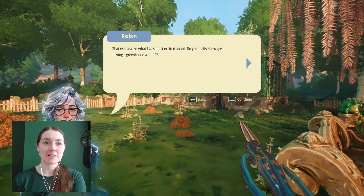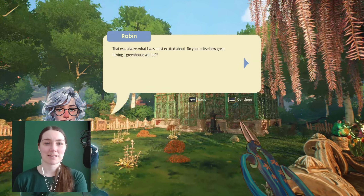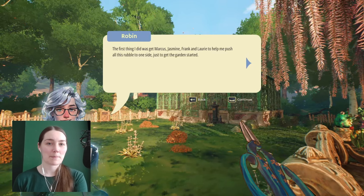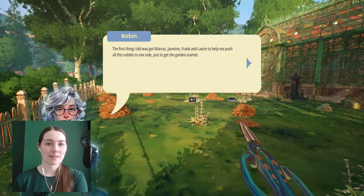Oh, it's so much bigger. I can't wait to be able to get inside that greenhouse. Robin says how sweet having a greenhouse will be. The first thing she did was get Marcus, Jasmine, Frank and Laurie to help push all the rubble to one side just to get the garden started. So you're the one that barricaded the greenhouse over here! You've got so much more space now and the greenhouse is so close. I can almost taste it. Now we just have to unlock the door.